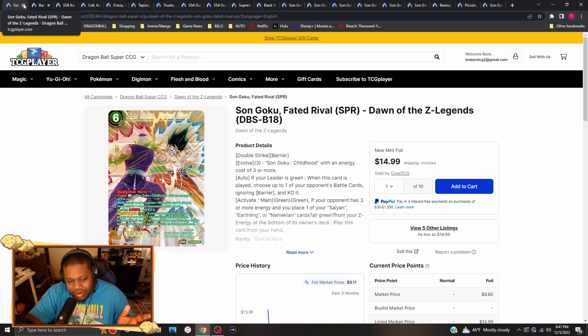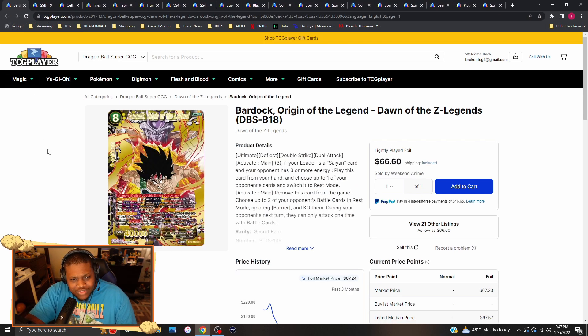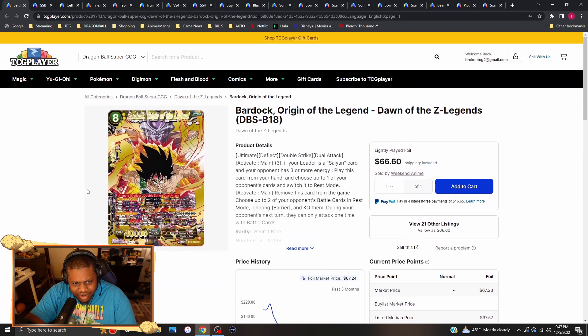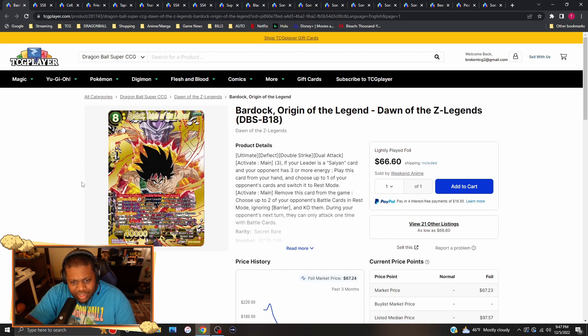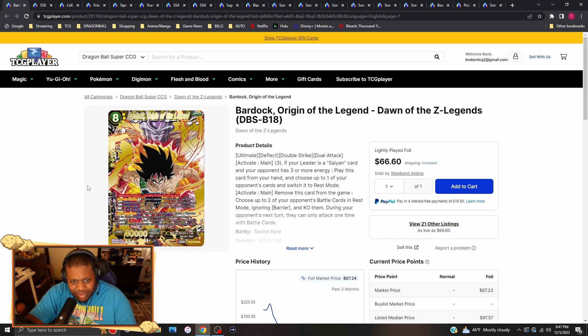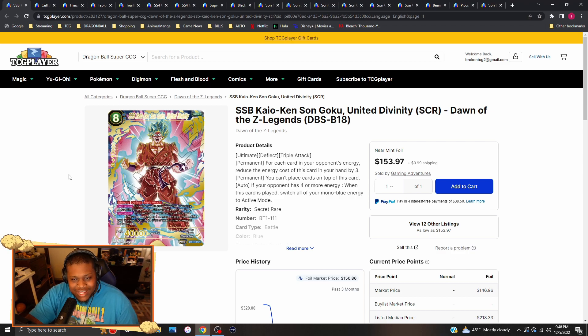Bardock The Origin of the Legend — I just want to highlight this card because the price is really down for the secret rare. The secret rare is actually pretty good and you're able to splash it into several decks right now. The lowest price right now is only $67 to $68 for each copy of Bardock Origin of Legend. That's really cheap for a secret rare, so if you want a cheap secret rare that's actually pretty decent, go ahead and pick it up.